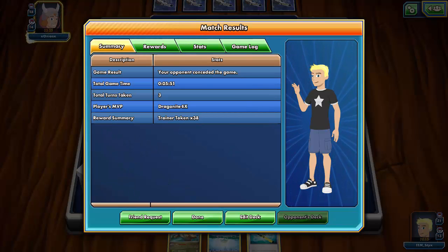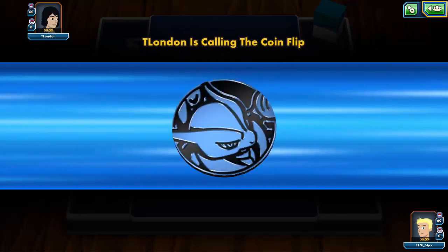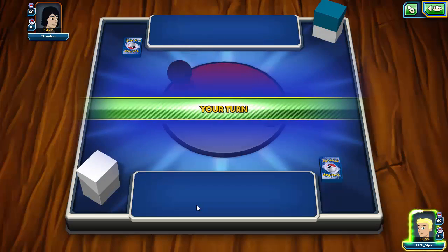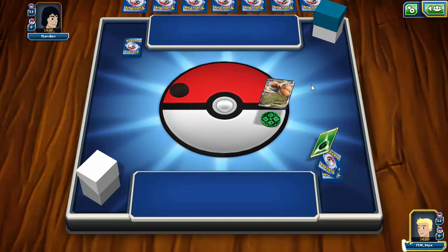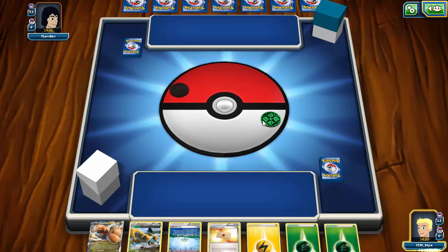We've found one against t_london and we have the advantage — I don't understand the advantage thing at all — we're against a fairy deck and we have the advantage. We do win the coin flip, which will be very nice. I would like to go first so we can get a turn two Jet Sonic off if we have a Dragonite and a Muscle Band.